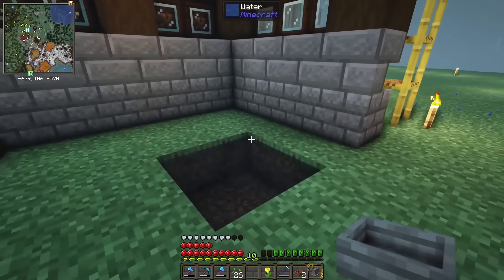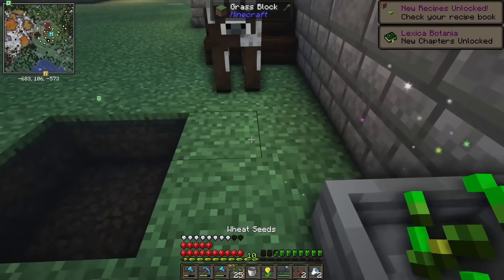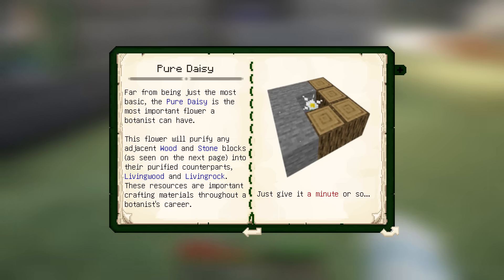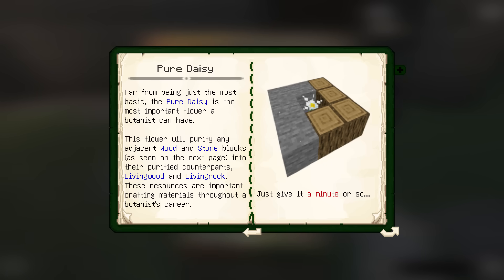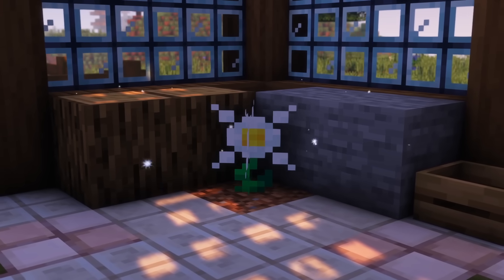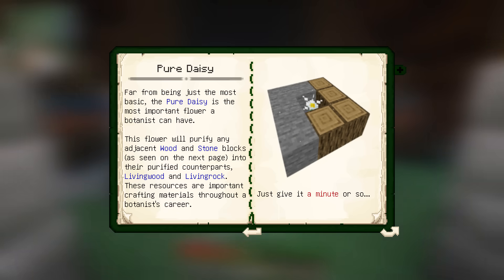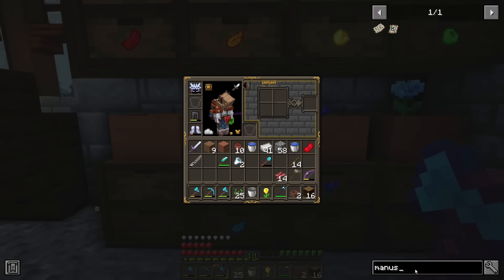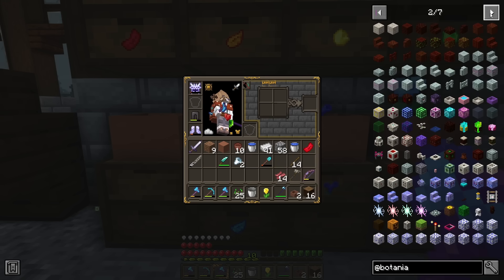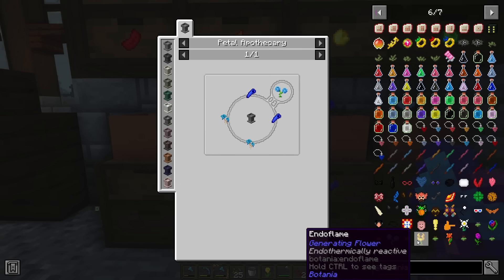By this point, I'd already made my Petal Apothecary, which uses water and mystical petals to craft other flora. The first flower I needed to make was a pure daisy, which required only four white petals. As the lexicon states, the pure daisy is the most important flower a botanist can have — it will purify any adjacent wood or stone blocks into their purified counterparts, living wood and living rock. These resources are important crafting materials throughout a botanist's career; living rock and living wood can be crafted into mana pools and mana spreaders respectively.